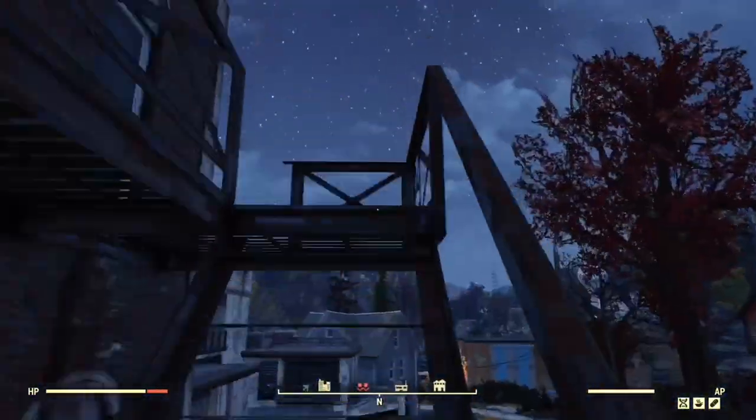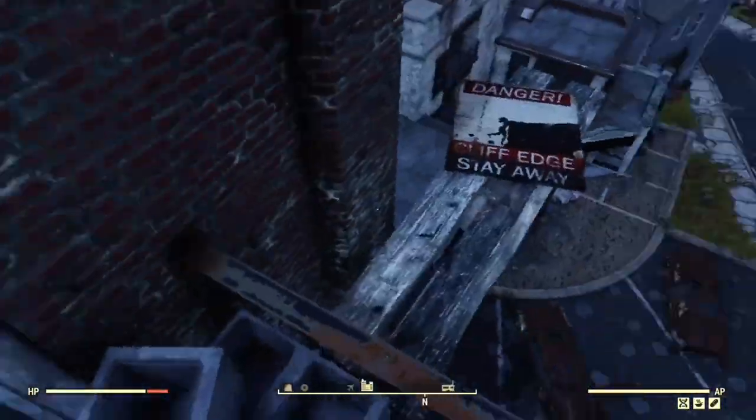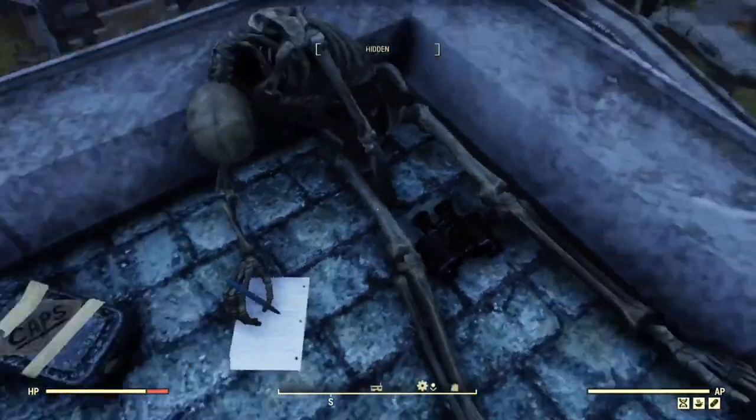You'll head up the fire escape ladder and up onto the roof, where you'll find a stash of caps, a dead body, as well as the roof climber's poem. I'm not into poetry, so I did not bother to look through it all, but you're welcome to try to read it.